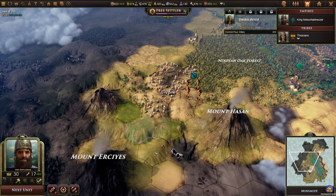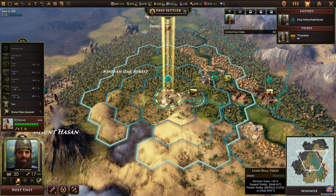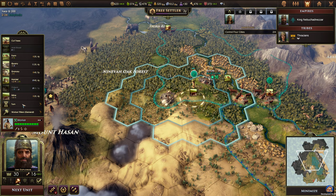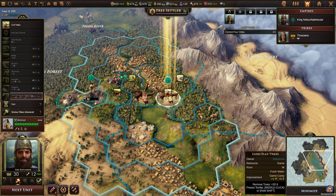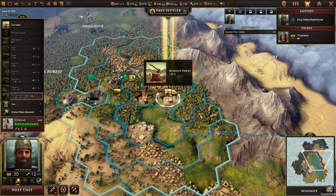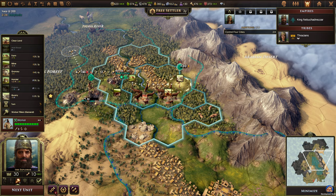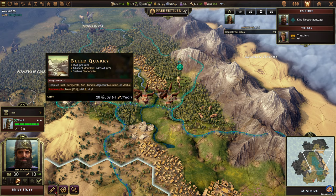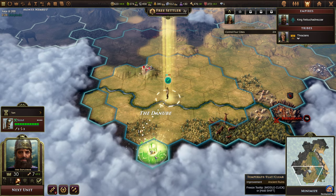Free settler? Sure, that seems fine. We can build another mine here — getting more metal is always nice. We can remove the trees, but I think we'll cut trees and then build a quarry. Having quarries near the mountains gives bonuses to stone production.